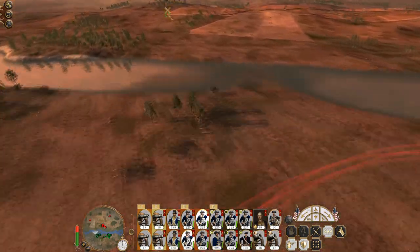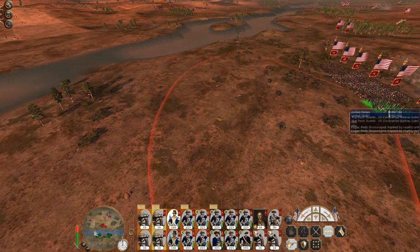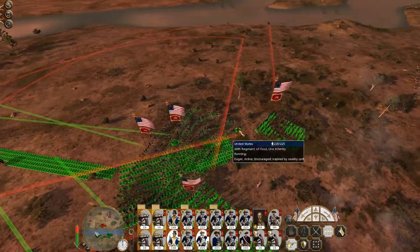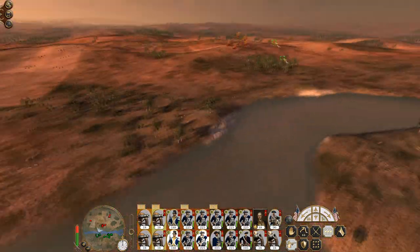I can't quite figure out where they're going to go. I want to leave a decent alleyway for my cannons to fire shrapnel shot, so I'm forming a bit of a looser box than I normally would, to rely on the firing lines to provide good damage.